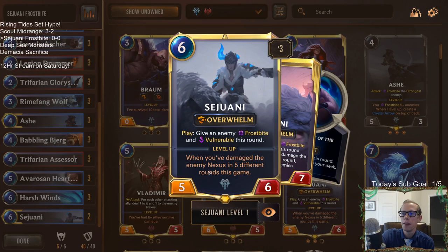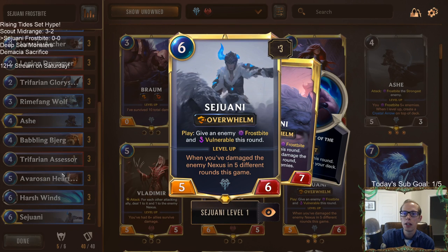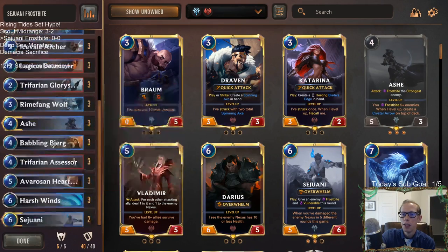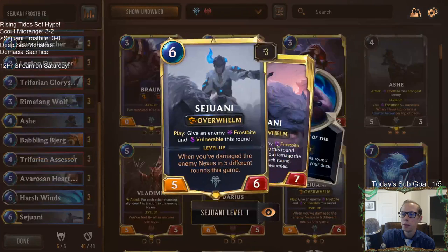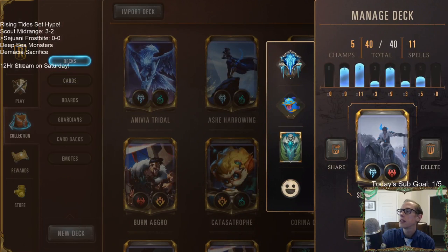We're not really going to be leveling up Sejuani too much in this deck, but I think that's fine. Just six mana, five-six with that play trigger and Overwhelm — I think that's still just a really good card. Especially when you think about Omen Hawk, Avaros, Hearth Guard, and other ways we can pump this up to be an even bigger creature with Overwhelm. That vulnerable being really nice too. We're probably not leveling up Sejuani, but that's okay — still really good without the level up, and if we do level up, it's just insane. Let's get to it!